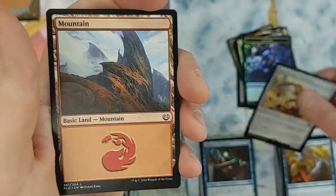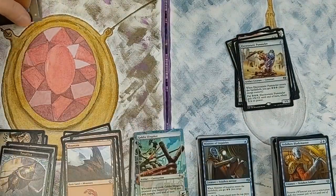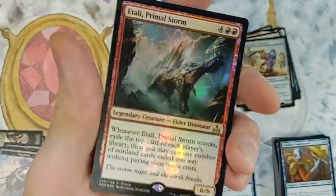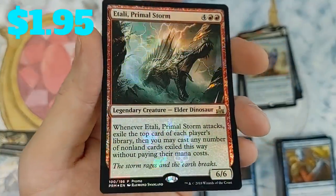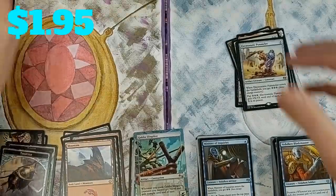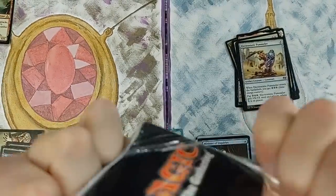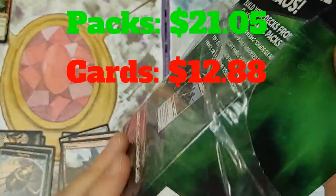Got a mountain and a Thopter token — no crazy pulls there. Our promo: Tolly's Primal Storm. I feel like I've pulled this card out of these promo things like a hundred times. Let's tally up the total and see what we're at.